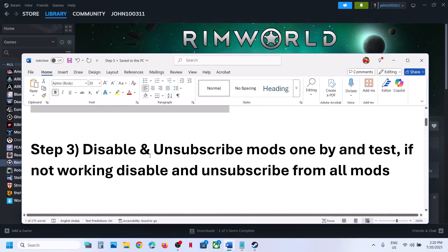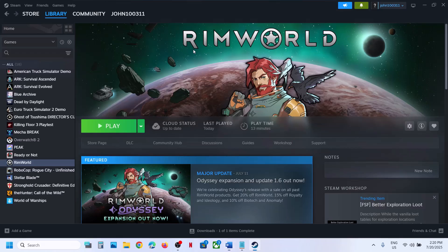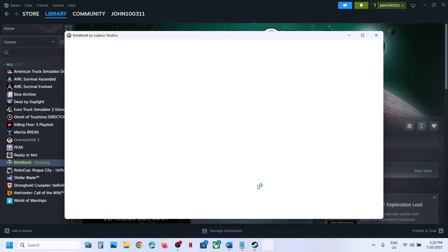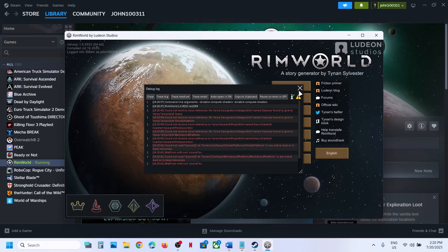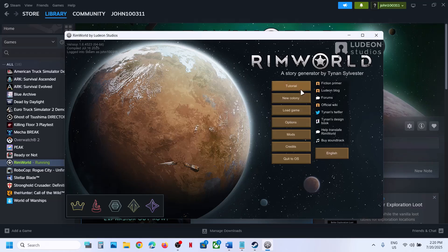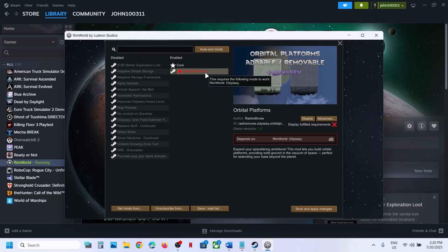The next step is to disable and unsubscribe mods one by one, then test the game. If you are able to launch the game, go to the Mods section. Whichever mod you think is causing the problem, select that mod and click Disable.